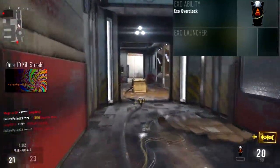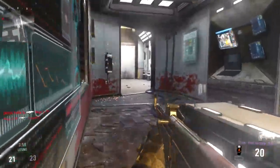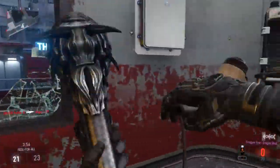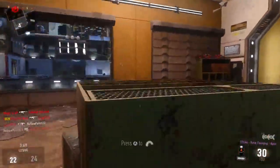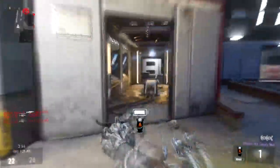Exo Overclock is the exo ability — hands down, 1000% make sure you use this. You're going to need speed with the blunderbuss. You have Lightweight, and then you hit Exo Overclock — I promise you're going to feel like the Flash. It is absolutely insane.